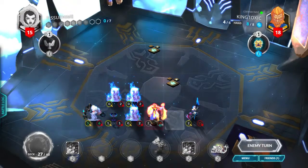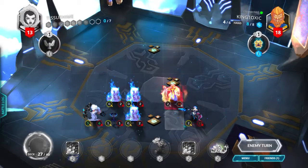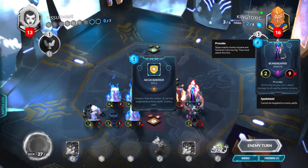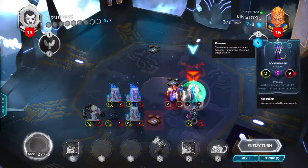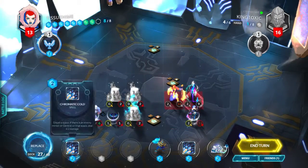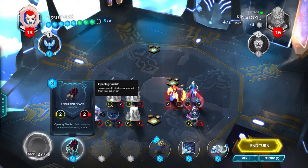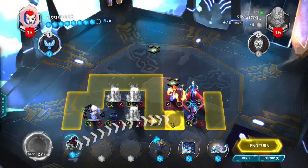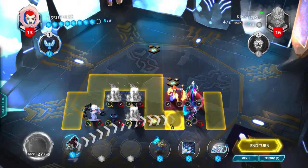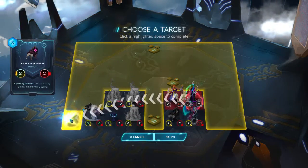It has to walk around the long way but it seems fine for now. It can't be targeted by enemy spells — it has Provoke and I can't dispel it. I'll replace a Chromatic Cold with Repulsor the Beast. It'll come out over there at five, six health.